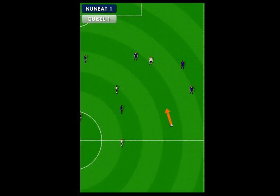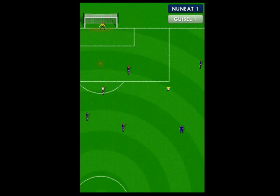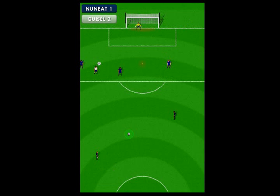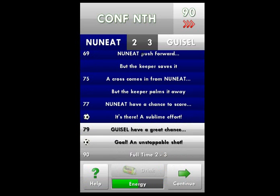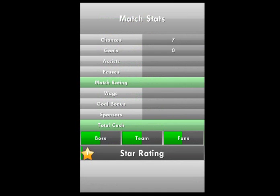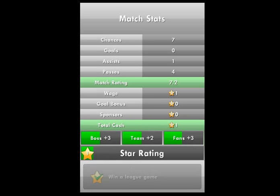Come on McLovin — Fuzzcat McLovin! That was a good pass, it comes to McLovin. That's an assist! Oh and McLovin's got it again — can he get a shot on goal? Needed to bend it the other way, but Guizel's gonna win. Guizel won! Seven chances, no goals, one assist, four passes, match rating of 7.2 — a significant improvement over 2.8. Our ratings with our boss, team, and fans went up, our star rating went up, and we got lots of little bonuses.